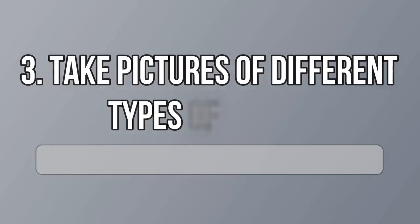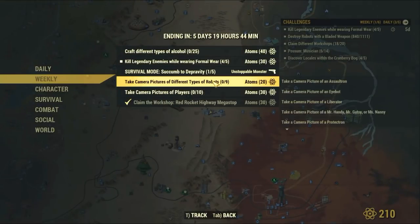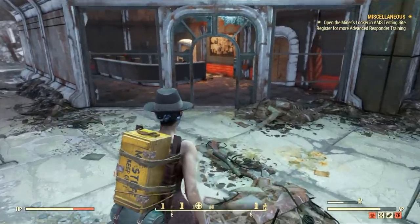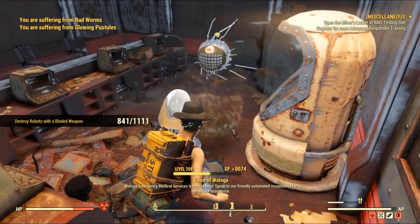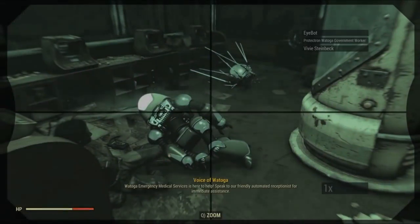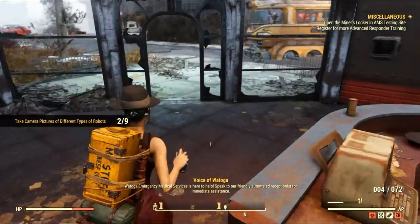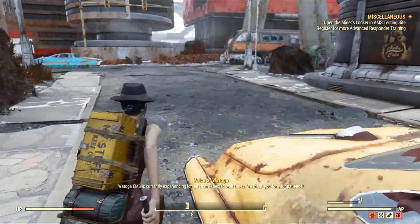Taking pictures of different types of robots is worth 20 atoms this week. You can check the list — they are basically all the types you can find in game. Head to the Watauga Emergency Services where you can find a Protectron and an Eyebot most of the time. Take a picture of them both and they should count. Don't forget to get their names showing in the right corner. If you don't know how to get your functional camera or camera film, feel free to check my guides — I'm posting the links up there.